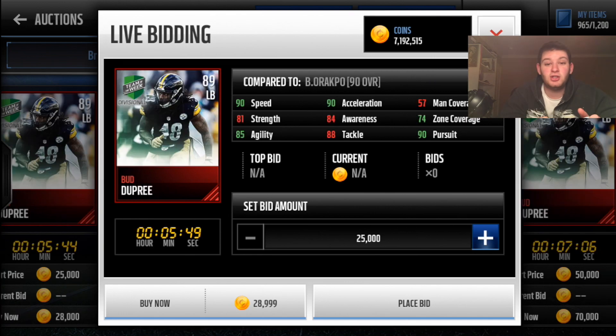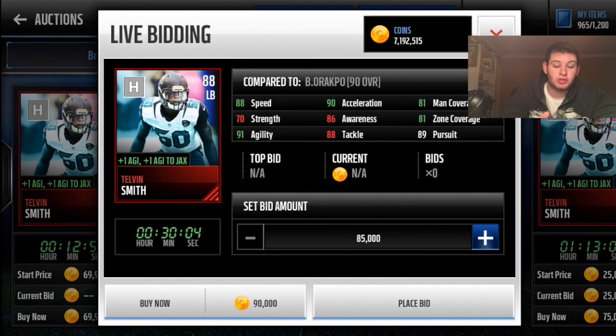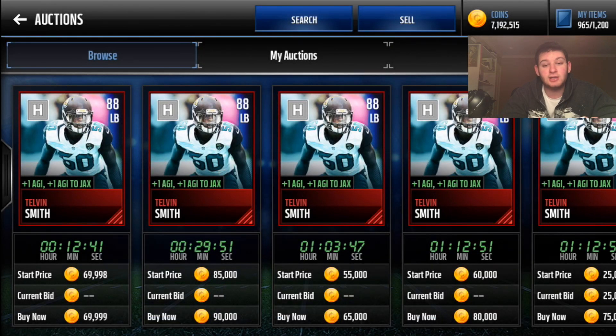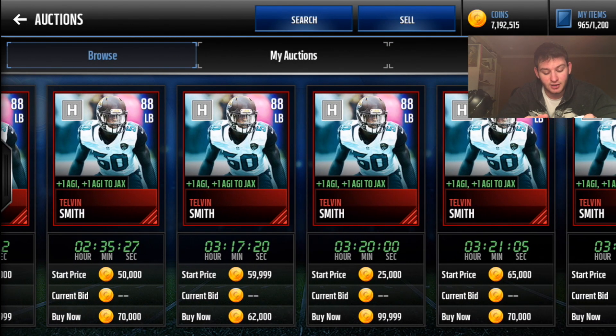The new team of the week Bud Dupree is literally like a linebacker version of Ryan Shazier — 90 speed, 90 acceleration, 90 pursuit — and he's going for 20k. That's one of the best budget beast cards released this week. I'm also a fan of Telvin Smith team hero — plus one agility to himself and plus one agility to all Jaguars players, giving him plus two agility total. 80 hit power, 81 zone and pursuit — I rocked him for a really long time before picking up the 93 Clowney headliner.